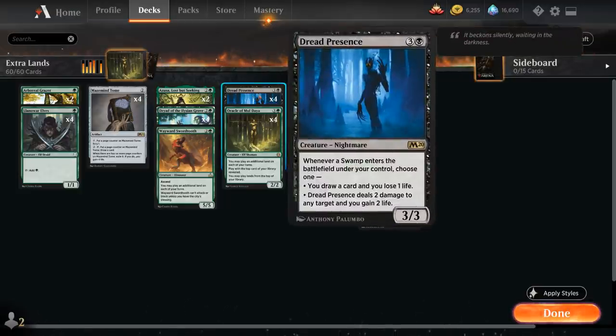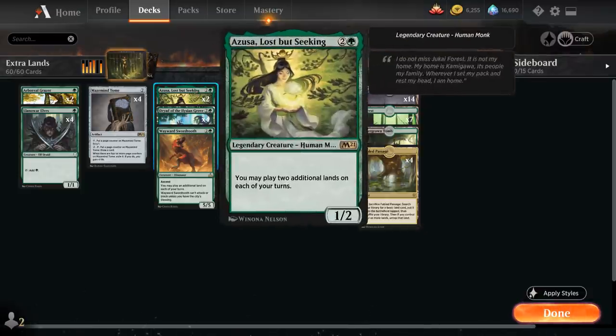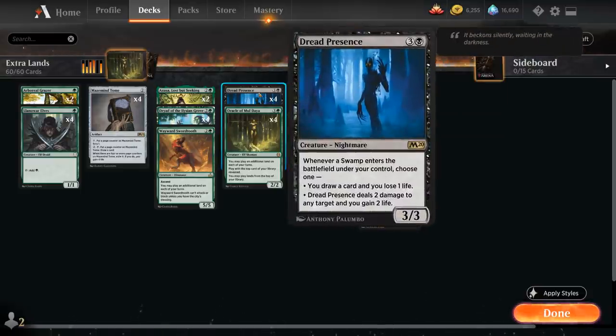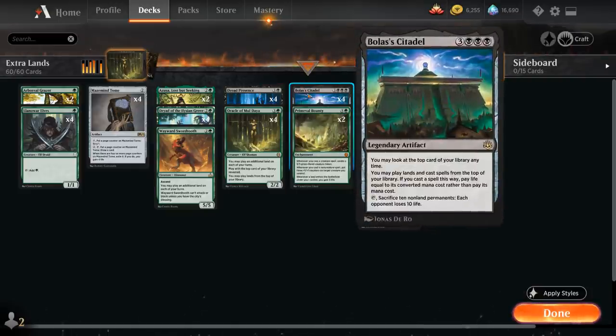Dread Presence is a 4-mana 3/3 nightmare: whenever a swamp enters the battlefield under our control, we either draw a card and lose one life, or Dread Presence deals two damage to any target and we gain two life. When we're getting low on life, we choose the second mode — taking out opposing creatures or going face — and the extra life gained lets us keep playing off the top with Bolas' Citadel, finding more copies of Dread Presence to keep the engine going until we win.